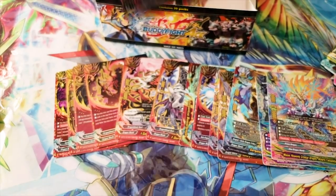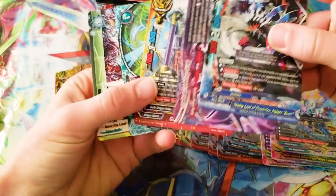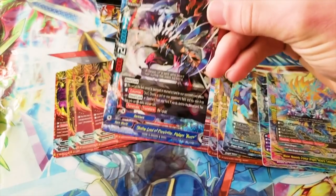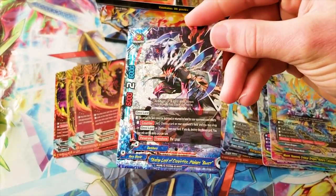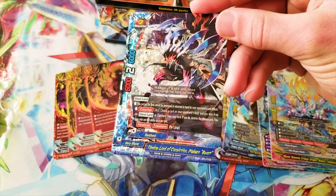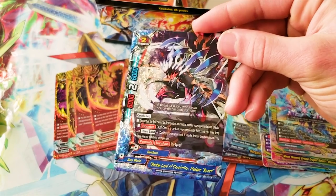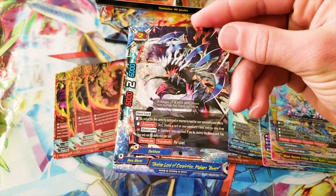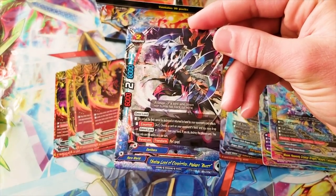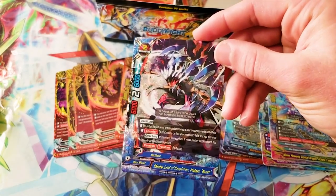We're almost done with one side of the box. I really like this guy just because of his sheer design. We also got another Sakura Fubuki. Shadow Lord of Conviction — Mukuro Beast. It's a size 2, 6-2-6. Omni Lord: this card on the field cannot be destroyed or returned to hand by your opponent's card effects. Counteract: choose a card on your opponent's field, and you may drop an Omni Lord or Dark Hero from your hand — if you do, destroy the chosen card; once per turn. Penetrate and Transform: pay one gauge. I really like his art — it's just the edgy aesthetic.